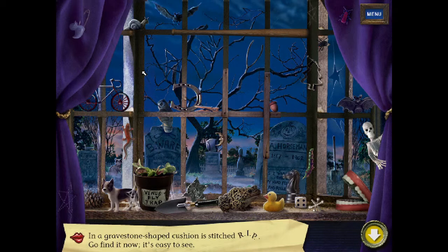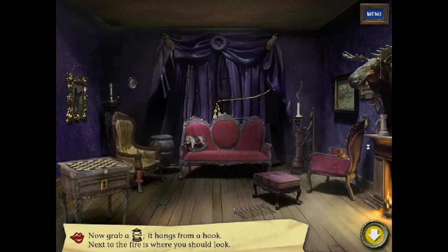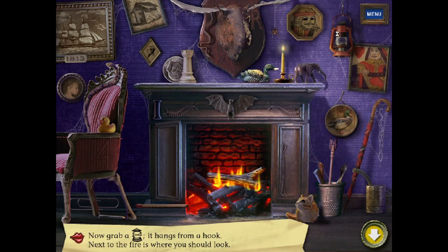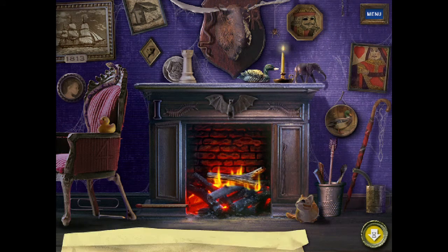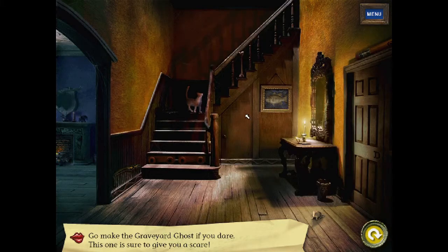In a gravestone shaped cushion is stitched R.I.P. Go find it now, it's in a C. One R.I.P. Now grab a lantern. It hangs from a hook. Next to the fire is where you should look. One lantern. We'll go make a graveyard ghost.